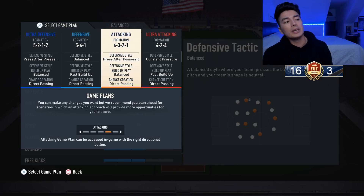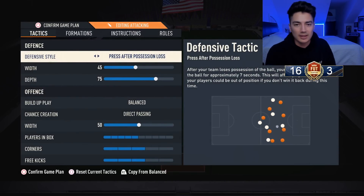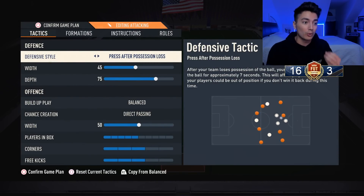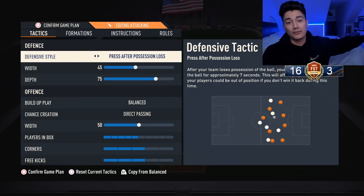The formation we're going into is the 4-3-2-1 — surprise surprise, this is easily one of the best formations in the game at the moment. A lot of people run this formation, or if you're an absolute rat, you're out there running the 5-4-1.